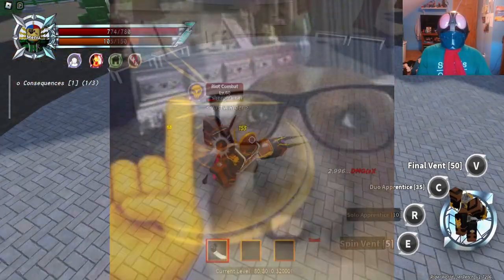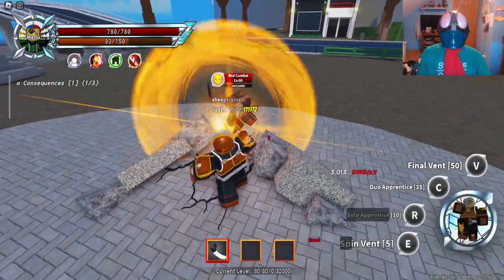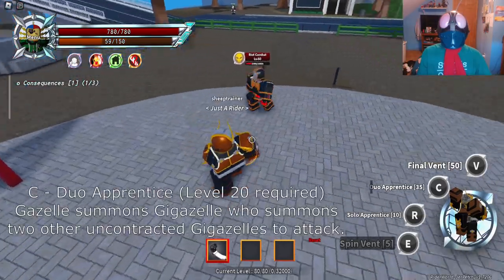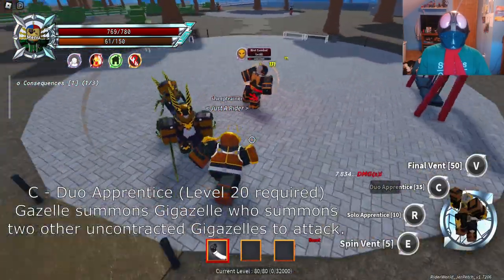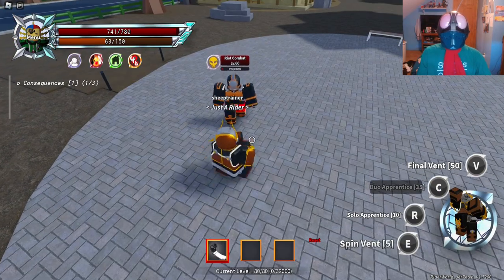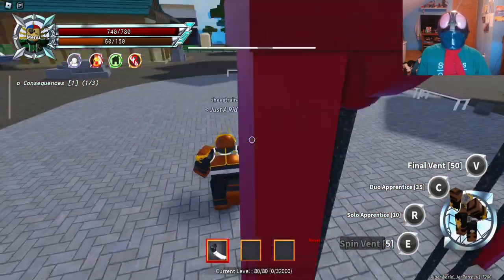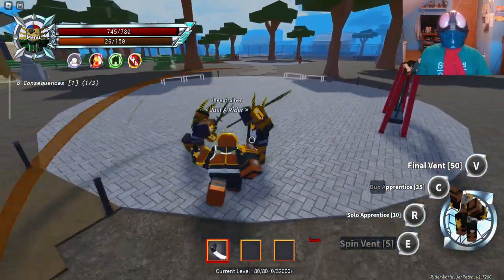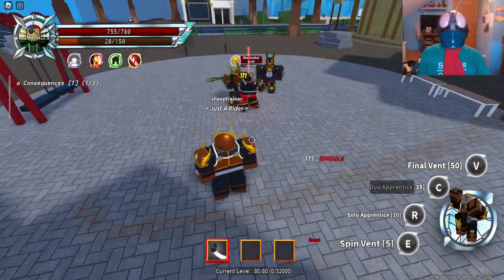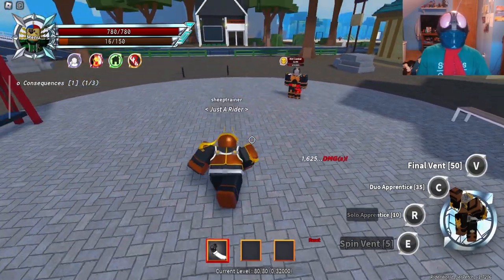We're going to showcase without belts, so this is non-buffed damage at zero belt. The next move, Duo Apprentice, is at level 20. We summon two guys and they do a little AOE thing, but that's only if they feel like it. They vanished fast, didn't they? They chose to leave us. These guys actually work with us — they stay with us and keep doing that type of stuff until they get bored.